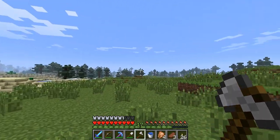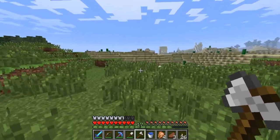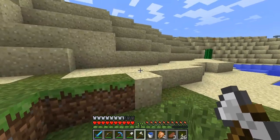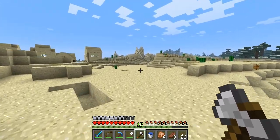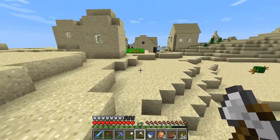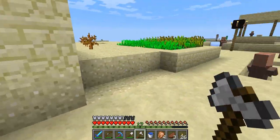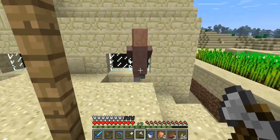This is a different desert. The other desert we were in is over that direction where we found the other one. This is a totally different desert and it's still not that far from our house. This is the first time I've ever seen this desert before. Hopefully we get a blacksmith. I knew I'd figure it out sooner or later. Man, that's some expensive bread. What's this guy got?